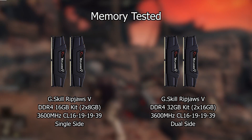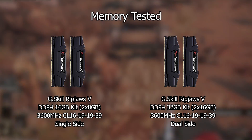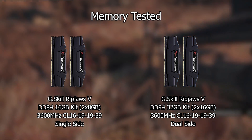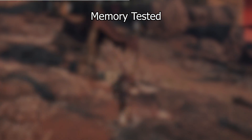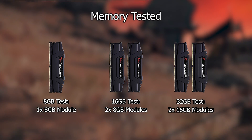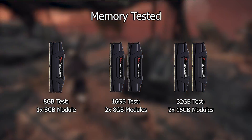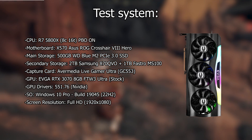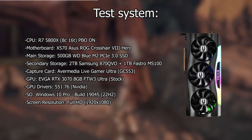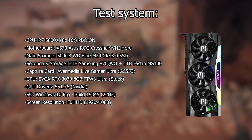Let's start with the benchmarks. In this video we will be testing two kits of RAM, both from the same brand and with almost the same specs. The only difference will be the capacity and density of the modules. To get the three capacities, we will be using one 8 gigabyte module from the 16 gigabyte kit for that test, and the other two kits for the 16 and 32 gigabyte tests. The system we will be testing them on will be my usual test bench, paired with an RTX 3070 graphics card, and all the specs are shown on screen.